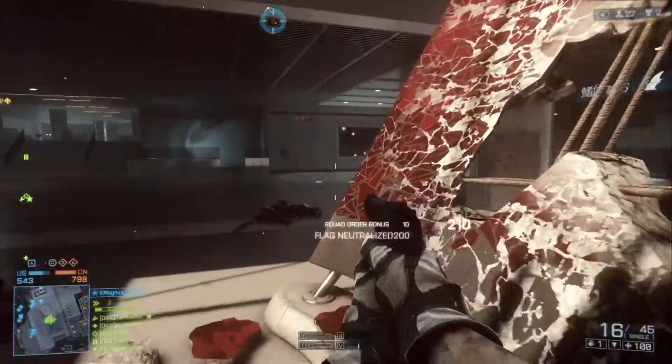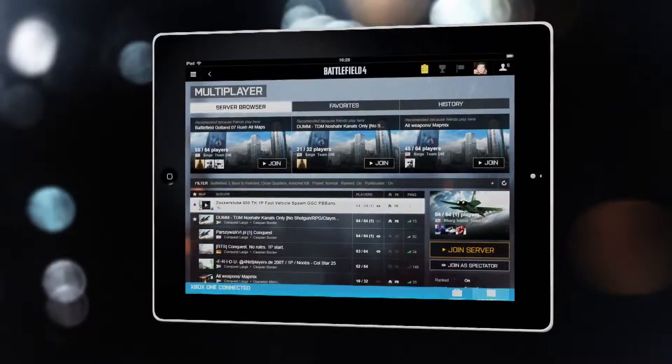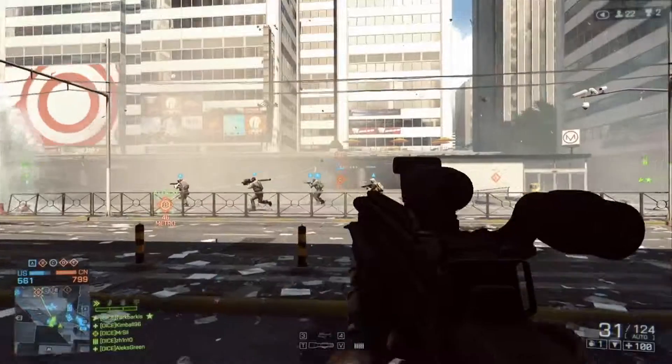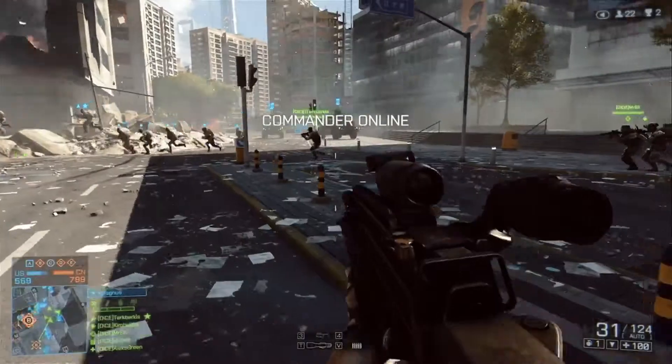So if you want to play on a new server, for example, you don't need to quit the game first. You can just find a server using the server browser, or maybe just find a friend who's already playing, click a button, and you will instantly join that server on the console.